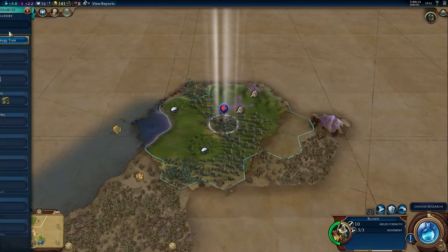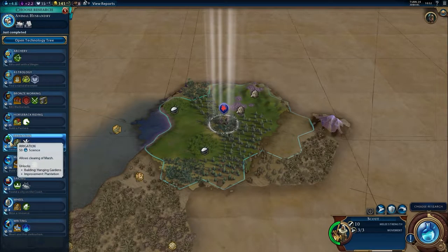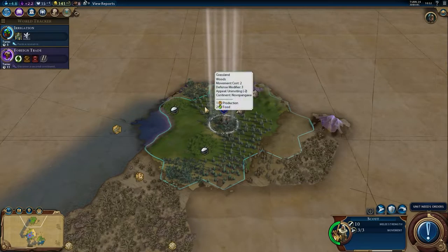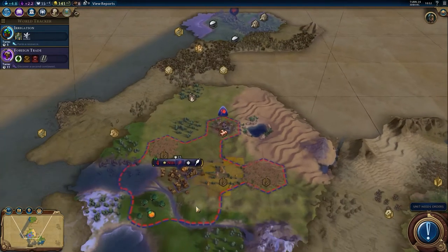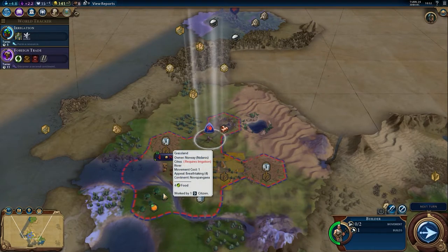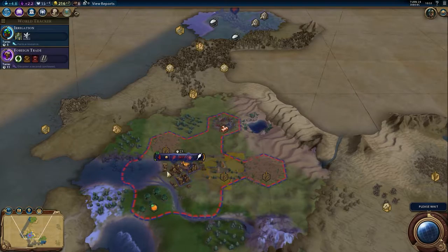So now we want to research irrigation — only five turns. Moving our units up here and over there. Our builder is getting down here. Next turn our second warrior will be ready.